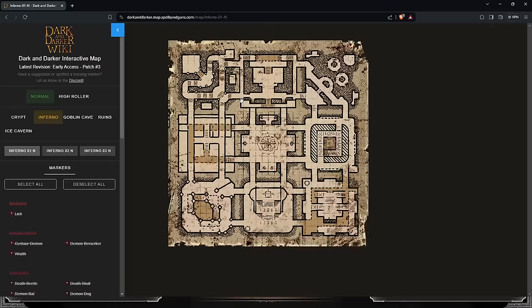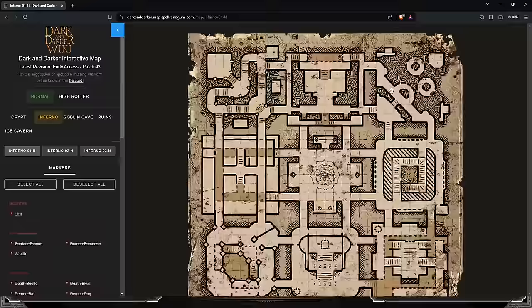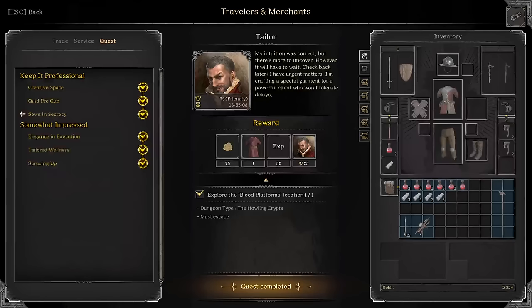Stone and Secrecy: Explore the Blood Platforms location — this is in Crypts Hell. Blood Platforms is, I believe, this module here on the top left, but if it's not this module it's this one on the top right. I'm pretty sure it's the top left one, but if not it's the one over here. Just run to both to make sure you have it.